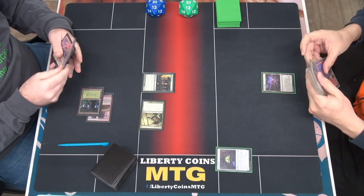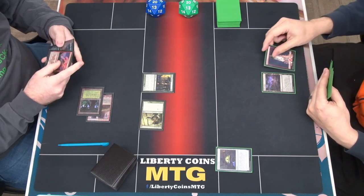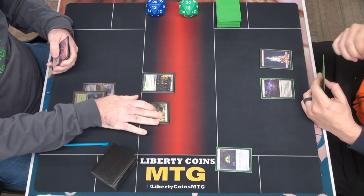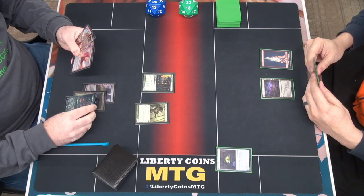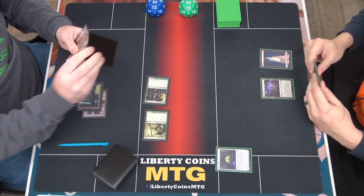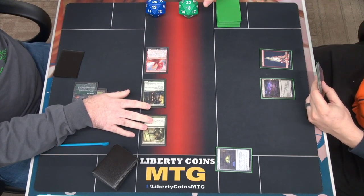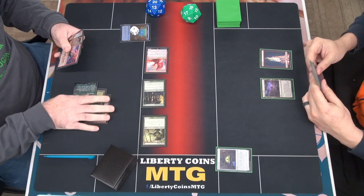Untap, draw. I will play a Mount for turn, and I will actually pass. Let's play Boseiju. Add red. Goldspan Dragon. Move to combat. Attack you for four, cha-ching, get a treasure, and I will pass.